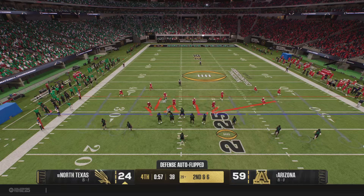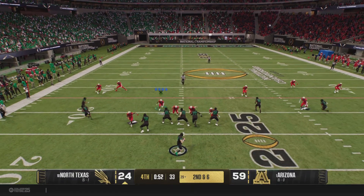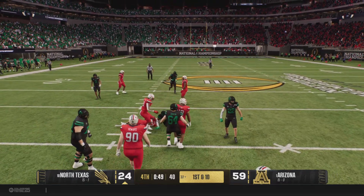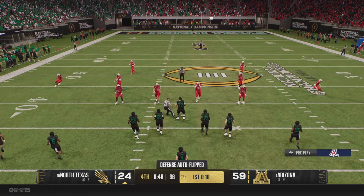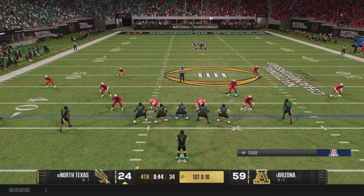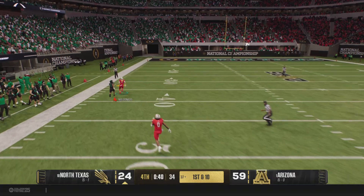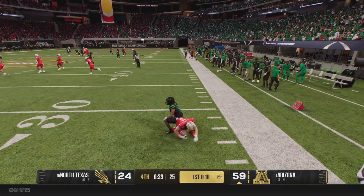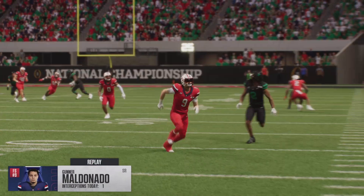Enough for a first down — that completion makes it second and medium. Back to throw, it's Morris — delivers from the pocket, complete over the middle, moves the ball to the 37 for a first down. A new set of downs after that completion. Looking to throw now on first down — the pass is intercepted. Not a long return, but the important thing is that pick wipes out a big play. They come up with a big play that potentially ices the game.